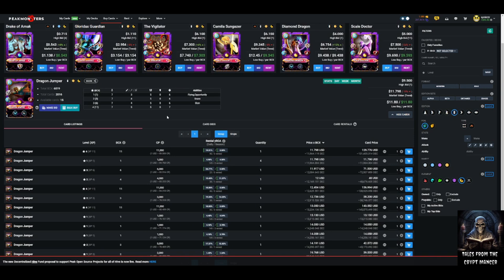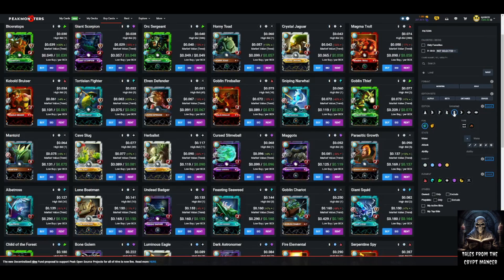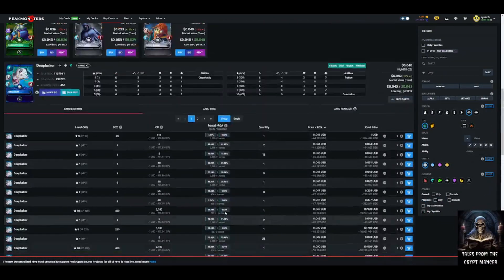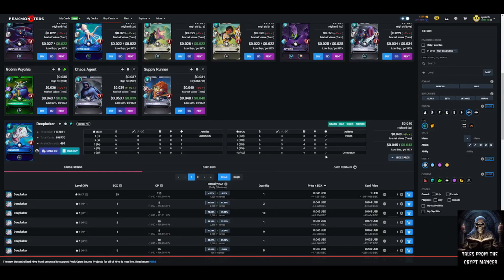Compare it to Dragon Jumper, which is a legendary — seven mana, five attack, five speed, seven health, flying, opportunity, snare, and stun. Then look at Deep Lurker, a Chaos Legion common: six mana, five damage, four speed, seven health, demoralize, poison, and opportunity. You can absolutely make the case that Deep Lurker has legendary-level stats compared to Dragon Jumper.